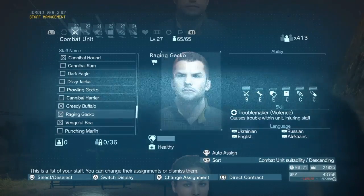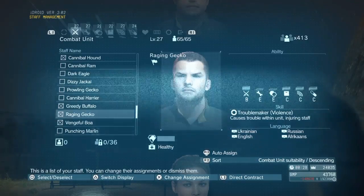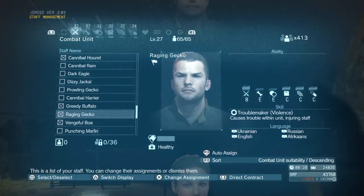Every once in a while you'll have one of these — Violence. Causing trouble within the unit, injuring staff. You've got to be really smart where you put these guys. If there's more than one in any given unit, they'll scrap with each other, they'll cause bother, they'll fight, and they'll spend just as much time in your medical centre recovering from injury than actually contributing to your cause.